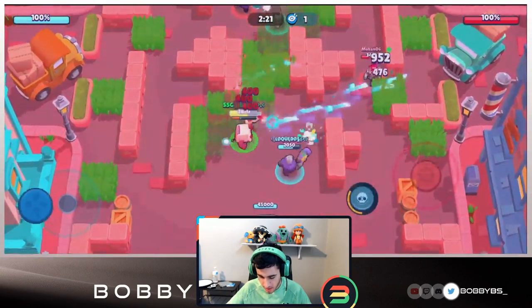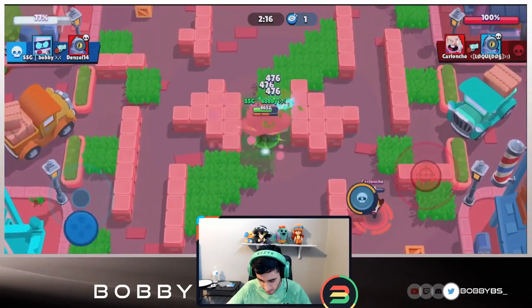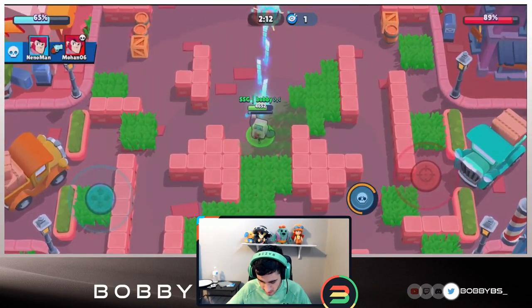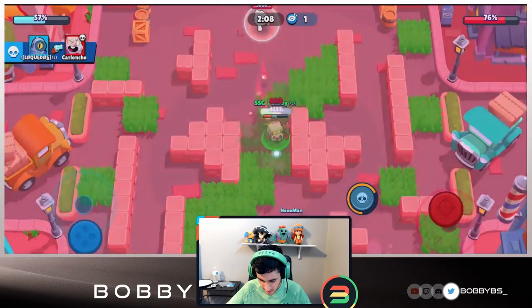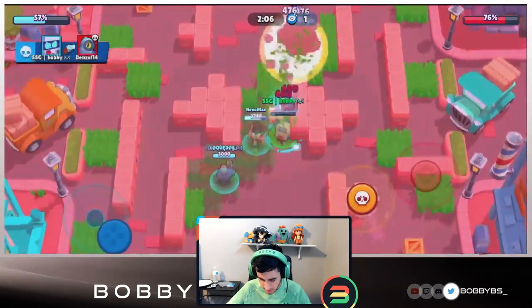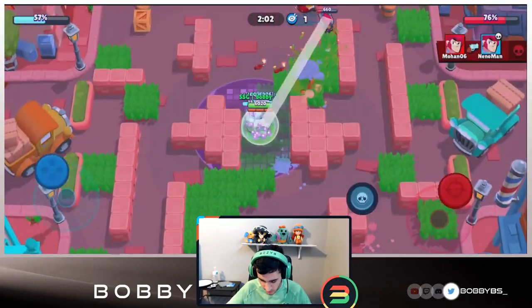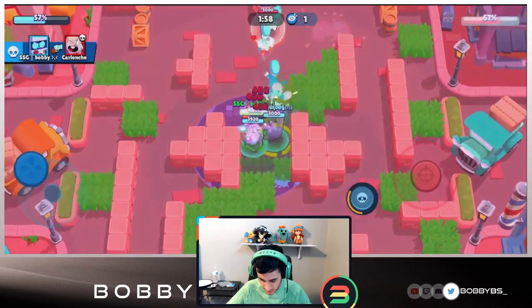We're going through the middle. Dynamite does counter 8-bit - it is the strongest counter to 8-bit - so this one might be a little bit tougher. We're gonna take out the Rico over there and go onto the safe and start doing damage. I don't expect too much from teammates but as long as the game isn't over by the time they're done defending we should be fine. We're gonna go down, but that's totally okay since we have our star power to respawn.